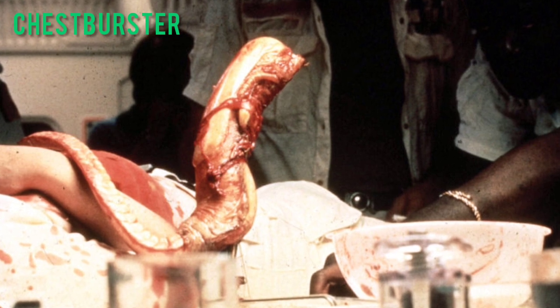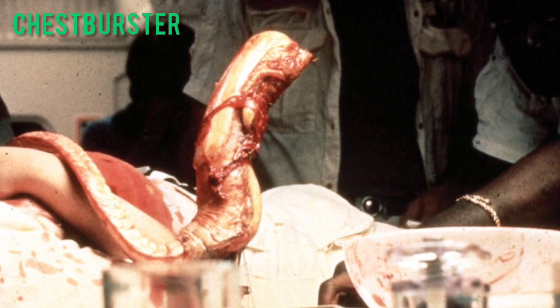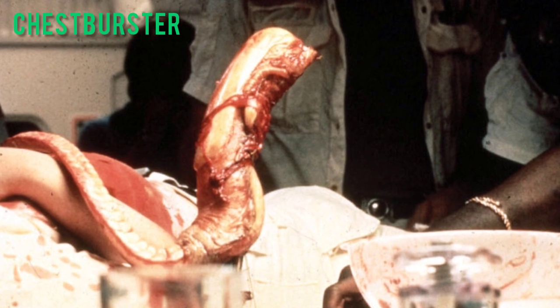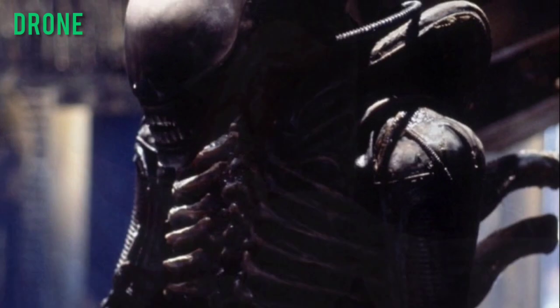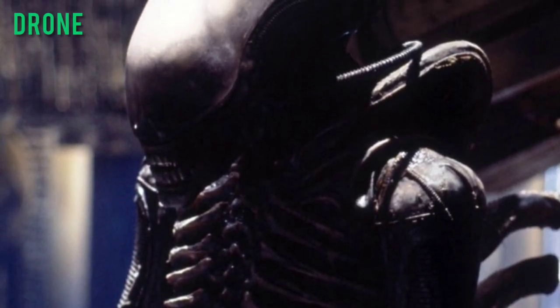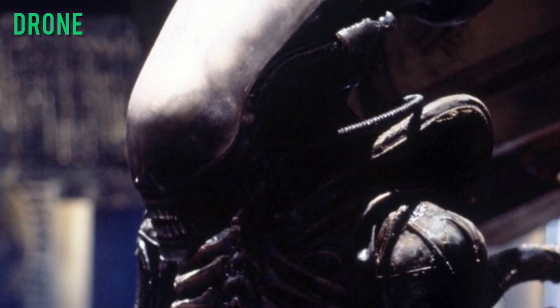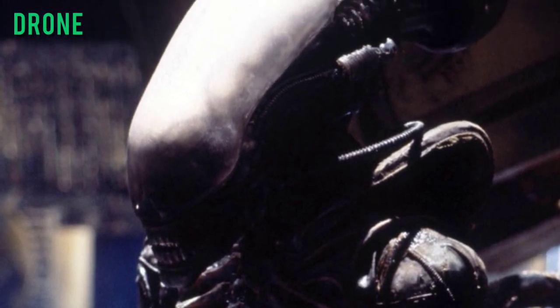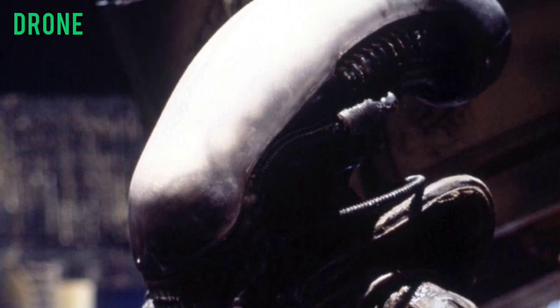Chestburster — the infant stage of the Xenomorph XX121. It will erupt violently from the victim's chest cavity and cocoon itself to become the final adult form. Drone — also known sometimes as Worker and nicknamed the Big Chap — the adult Xenomorph form when born from a human. It will venture out to find more hosts and begin building a new nest; they are the most common type seen.